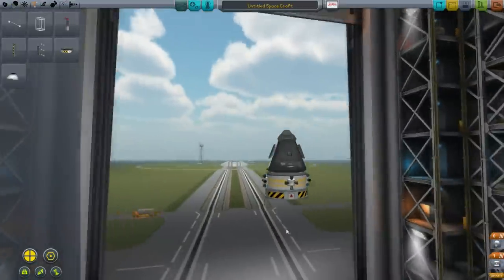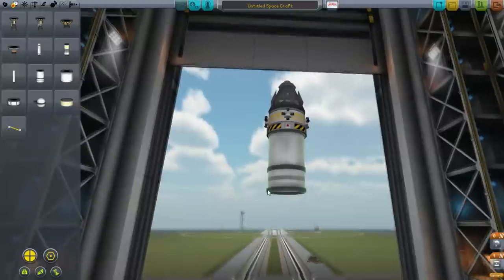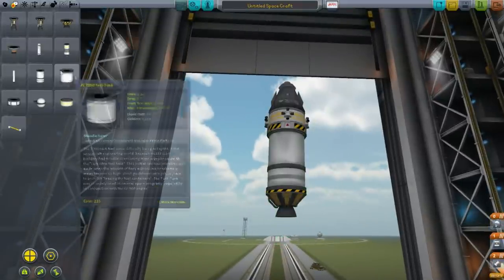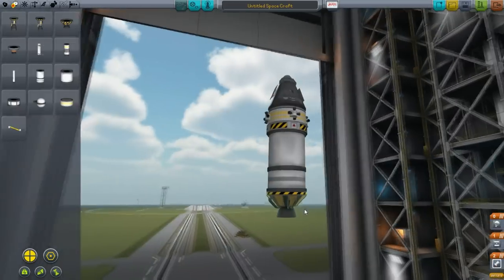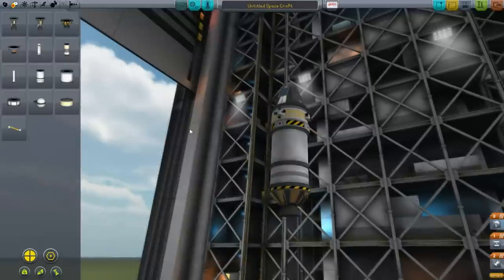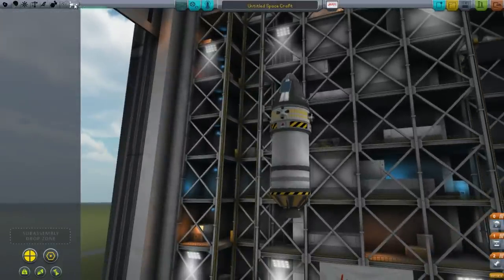Below that we're going to put a decoupler, and now we're going to build our main lander. This is what's going to put us on the surface. So we put one of the FLT-400s and an LV909 engine. Landing that is going to be hard because it's going to want to fall over, plus we haven't added any science yet.